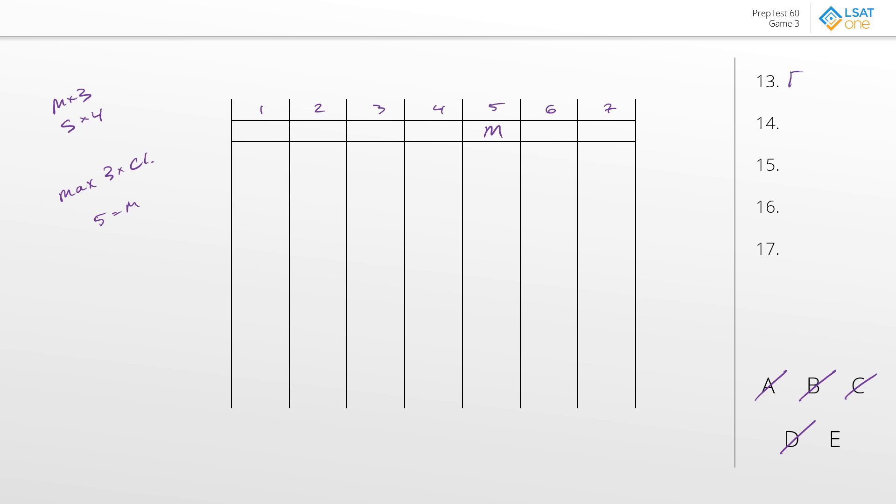The best answer here is answer choice E for question 13. Now let's take a look at the local question. Question 15 says: if the third load is mulch — so if we have M in number three, and of course we already have M in number five. Well, we said the only way that we can separate the mulches is if one of the sets of mulch is against the edges. But right now there's no way to do that unless you separate all three into individuals, which we can't do. So the only way to make this work is by having all of the mulches together — we're not going to be able to separate them against the edges. So we're going to have to have the other M in four, and then all of the others will be stone.